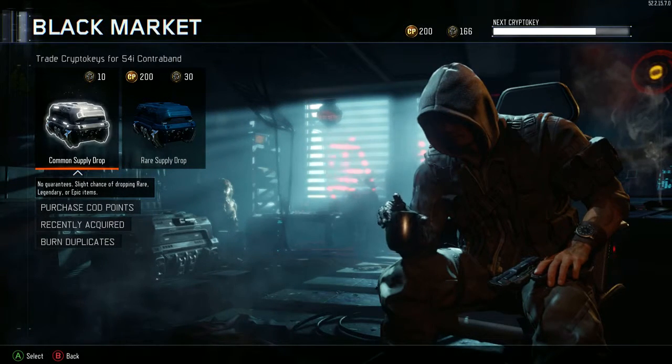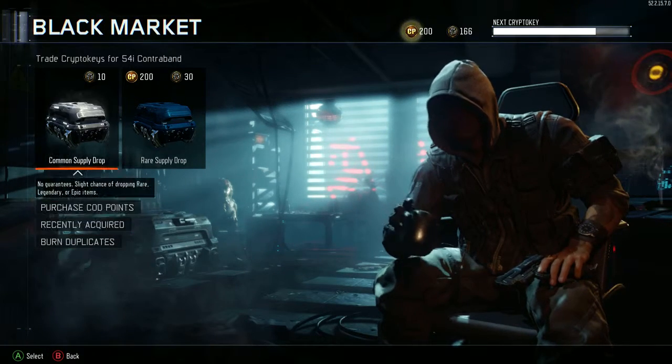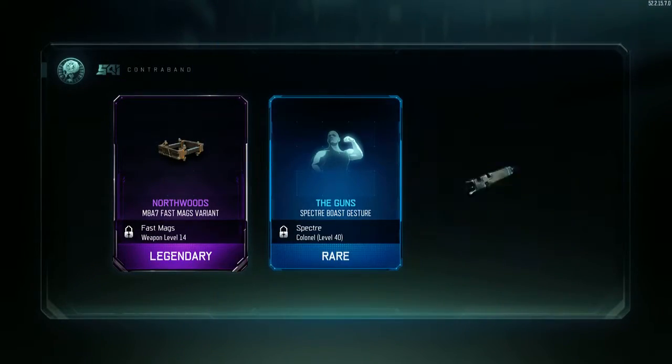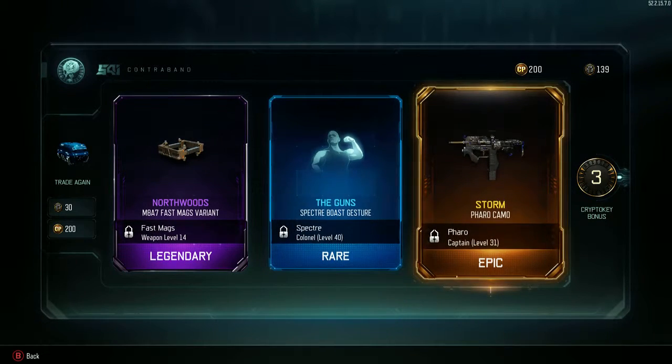What is going on guys, we have a hundred and sixty-six crypto keys. We're gonna go ahead and open a few, so let's go ahead and do a rare supply drop, hopefully we get something good. Each time we've been doing this we haven't really been getting anything — yes! We got Northwood's variant, the gun Specter, Boast gesture. I want some gestures; right now I'm using the gravity spikes because I just prestige, but I want something good.